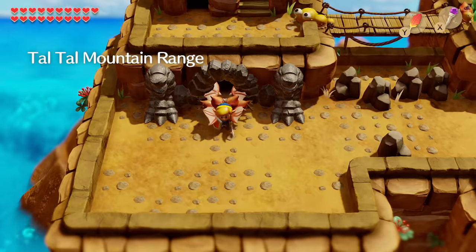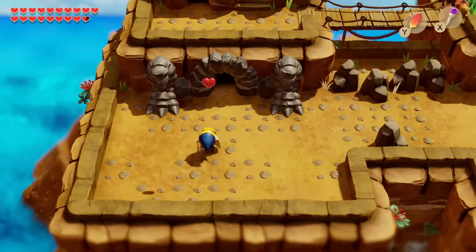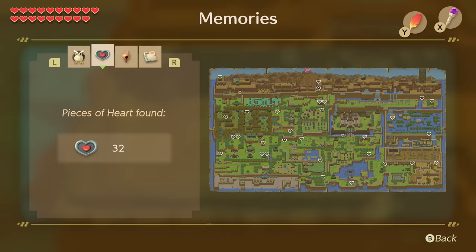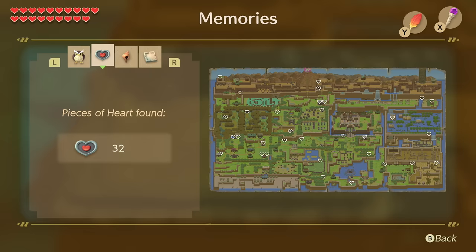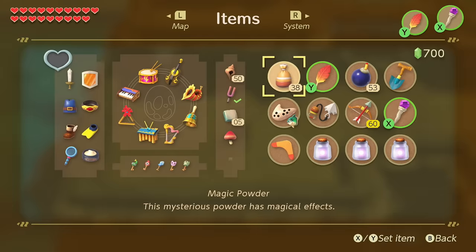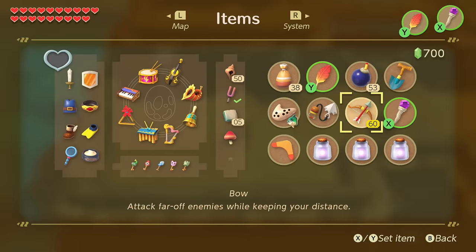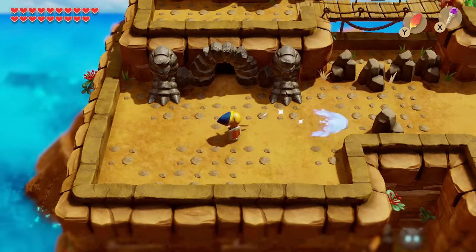That is the final dungeon of the entire game — done! Ladies and gentlemen, we only have one episode left. We currently have all of the instruments, all of the speeches, all 32 pieces of heart, all 50 secret seashells, every single upgrade, and all of the bottles. We have a little bit to do right before we go into the final boss, and we're going to do that at the beginning of the next episode.